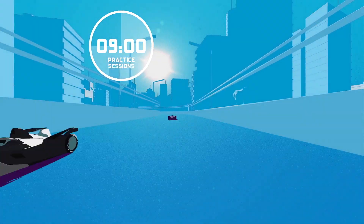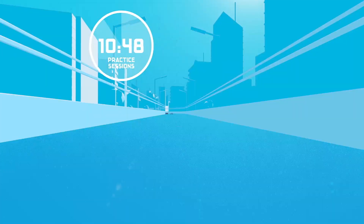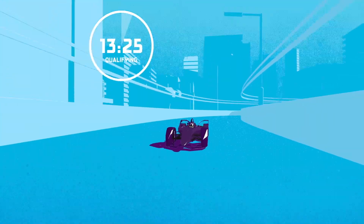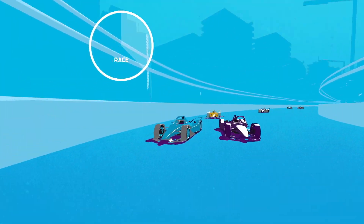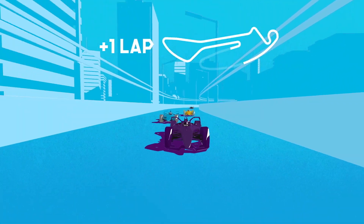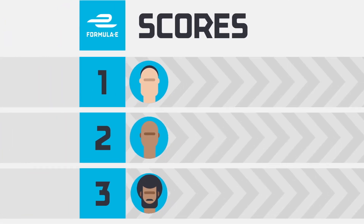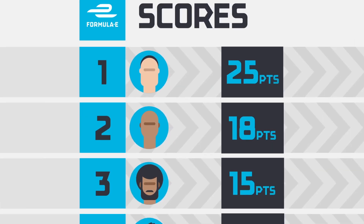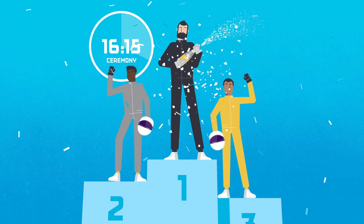Formula E is unlike any other race series, as all the action takes place on one day, usually starting with two free practice sessions. Qualifying follows a couple of hours after practice. Then it's on to the race, which lasts for 45 minutes plus one lap. The race winner is the driver that crosses the line first. Second and third also get a place on the podium, with the top ten finishers all scoring championship points. A podium ceremony for the top three drivers rounds off the day.